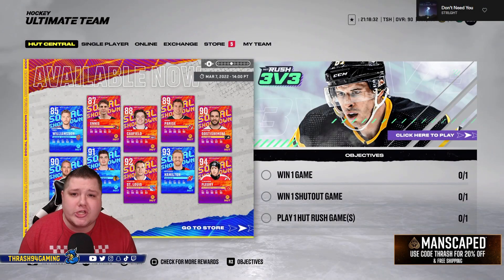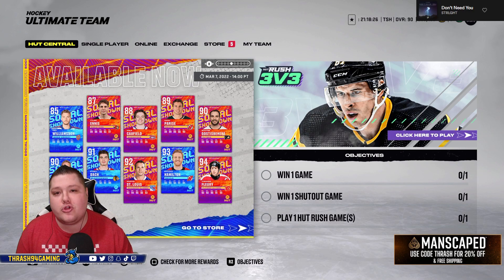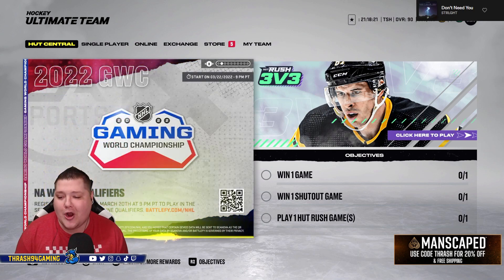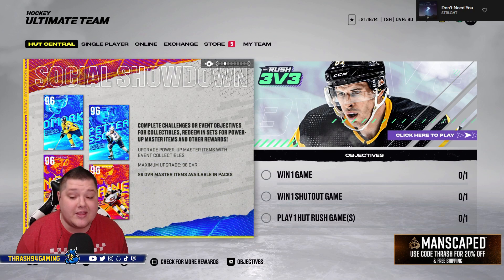What's going on guys? Threshback here. Welcome back to the channel and welcome to a new video where today I'm gonna go over the four new MSPs here in NHL 22 for the Social Showdown event. It was Nasher versus Pavel Barber and we got some pretty good cards including Linus Omark, Elias Pedersen, Rick Nash, and Patrick Laine. Some insane cards available.